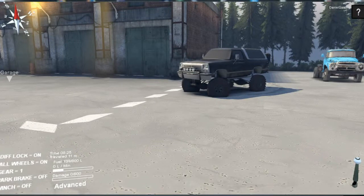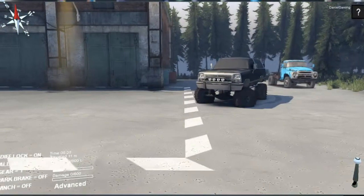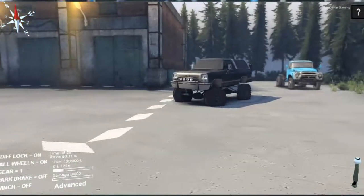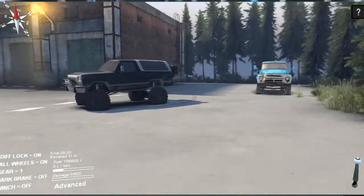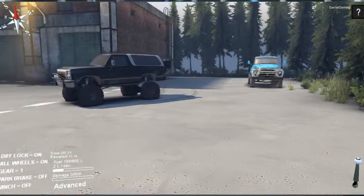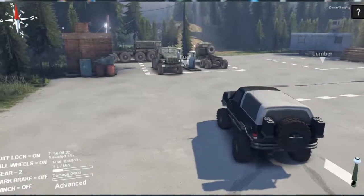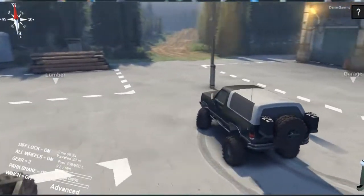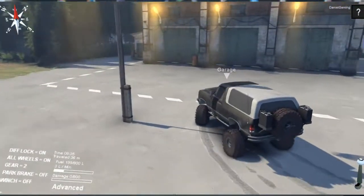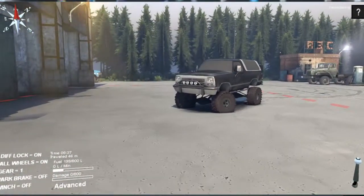What's up everybody, I'm back today with a brand new SpinTires mod showcase. Today we're back with another SID mod — this is the '91 Ram Charger. From what little I've driven it so far, it seems pretty cool and like it'd be a really nice off-roading vehicle. I actually just downloaded this mod and found it on a website.